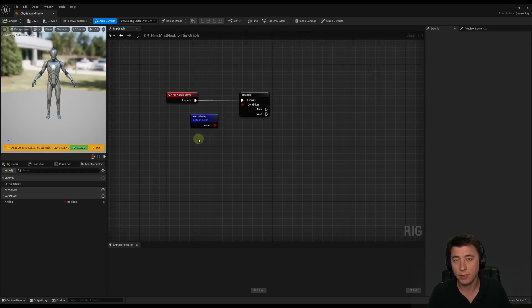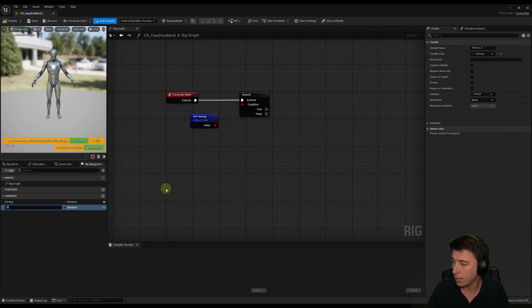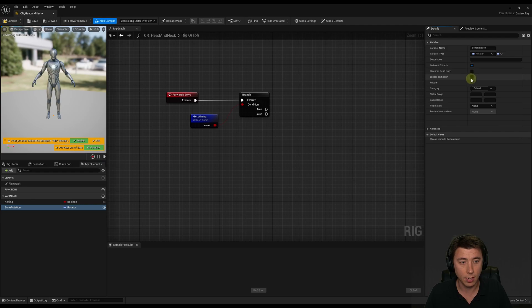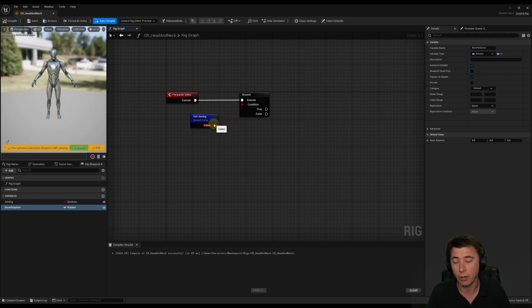We're going to create a second variable for rotation — this is the rotation that defines how much each of our head and neck bones are rotated toward whatever target they're looking at. I'll hit plus sign and name this 'bone rotation', make it a Rotator type, and also make it instance editable and exposed on spawn. Compile and save. Now, if 'get aiming' is true, we want to use this bone rotation variable to adjust our head and neck bones.